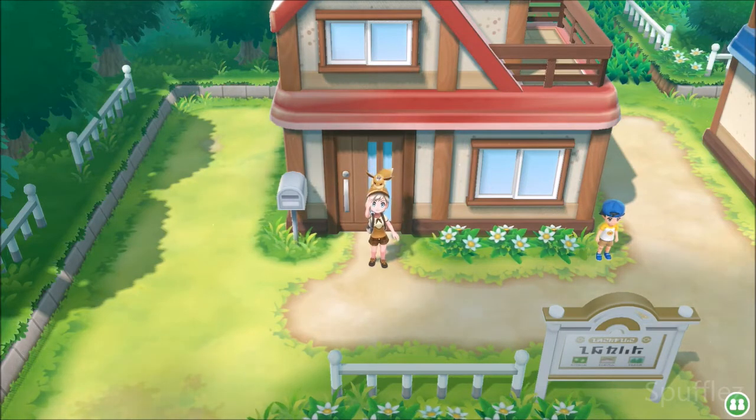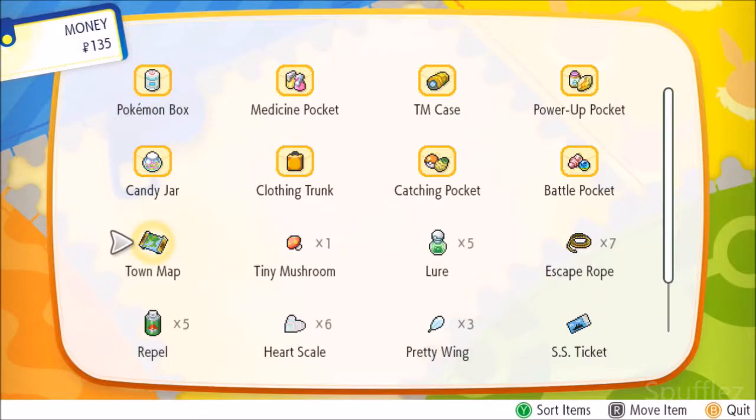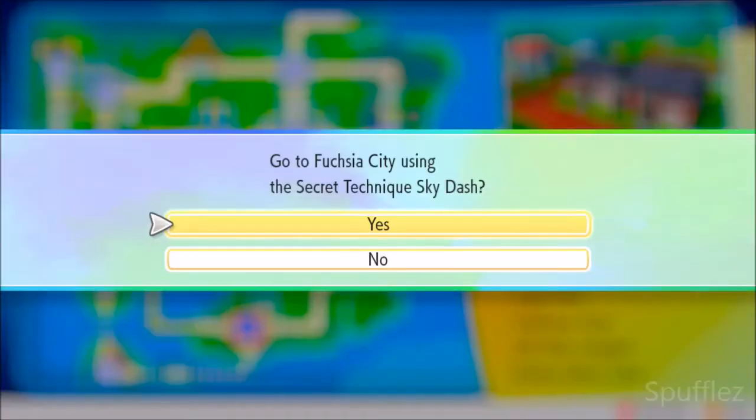Once you have unlocked that secret technique, you can get this nugget every single day. So what we're going to do right now is head on over to my bag, go down to my town map, and we are going to skydash right on over to Fuchsia City.